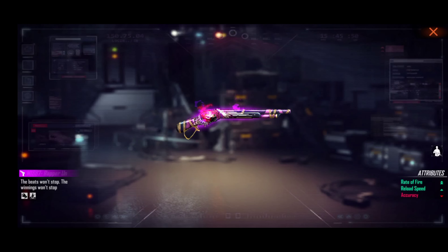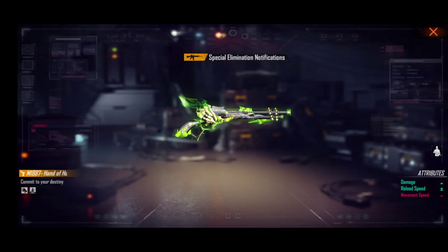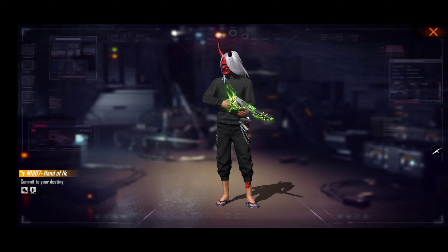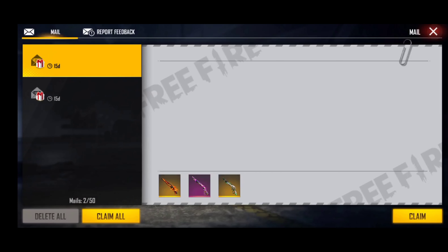First, we have a gun skin. There is a Wrapper Underworld skin. This is a good skin. It has double reload speed.